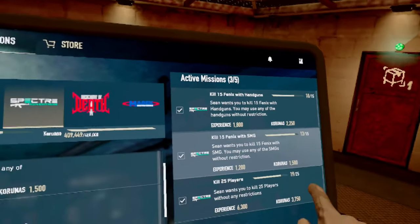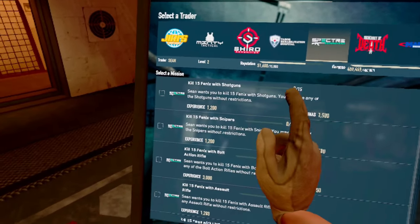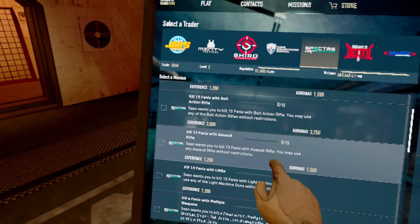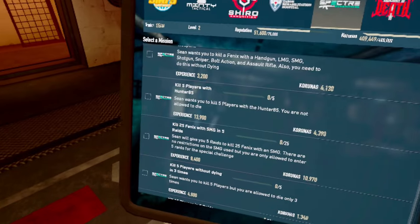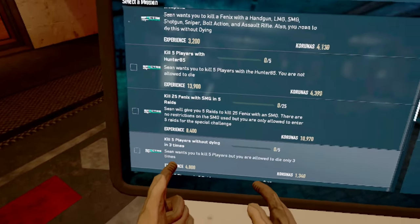Doing missions is a good way to make a few extra karunas if you are broke. To accept a mission, hover your finger over one — for example, kill 15 Phoenix with an assault rifle — select it, press your trigger, and it will automatically appear on the side. Some quests you can play without paying close attention, but for ones like 'kill five players without dying three times,' you are going to want to keep track of that one in your head.